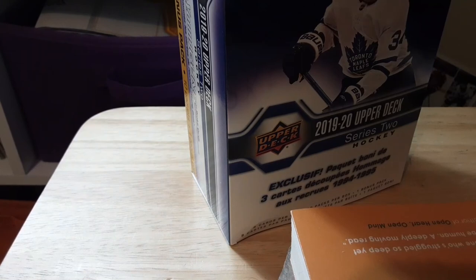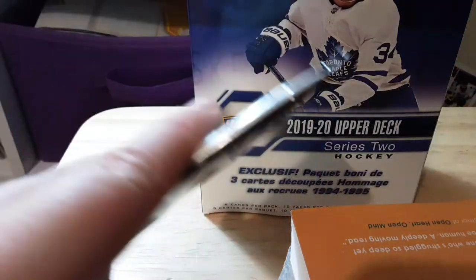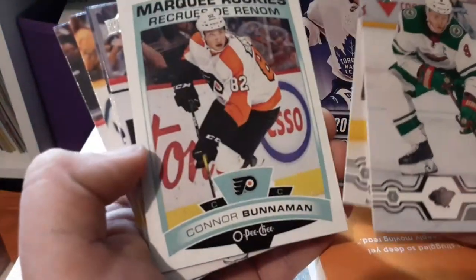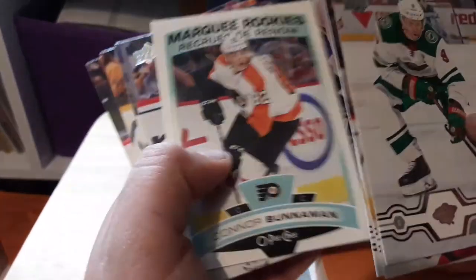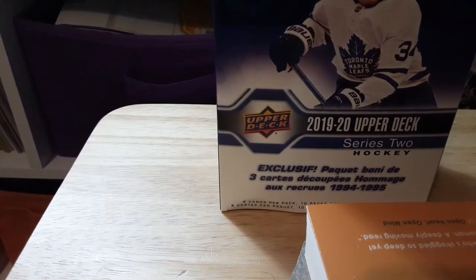Last pack — it's not thick at all. Nico Coy, Robbie Fabry, Alex Martinez, a Marky rookie, Connor Bunneman, Patrick Laine, Ryan Getzlaf, Ryan Hartman, Nicholas Backstrom — that'll do it for this box.